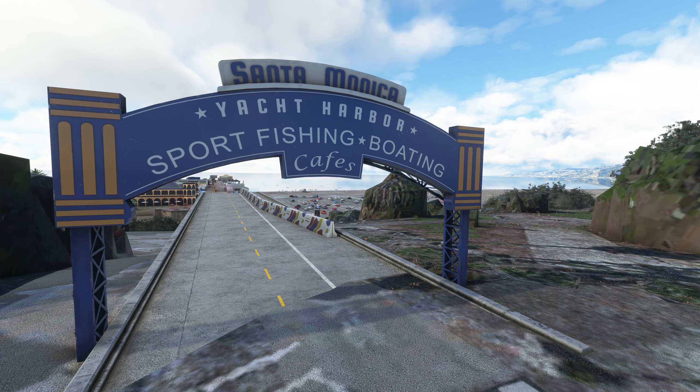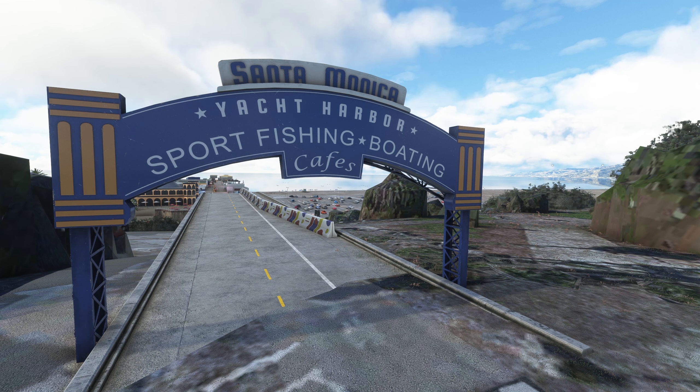Hello everybody, welcome back to the channel. Today we have some free scenery - that's right, absolutely free from InnieBuilds. It's their InnieScene Venice Beach scenery, which is a quite nice little sort of complimentary piece of scenery to that fantastic Los Angeles International Airport they've just released.